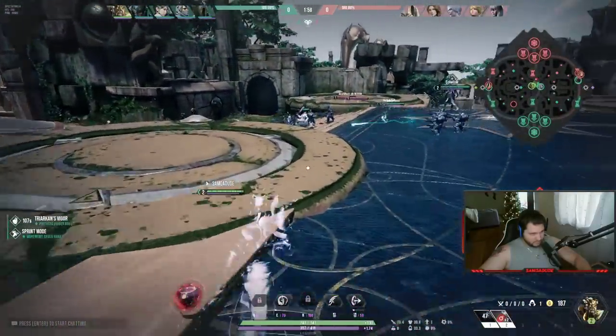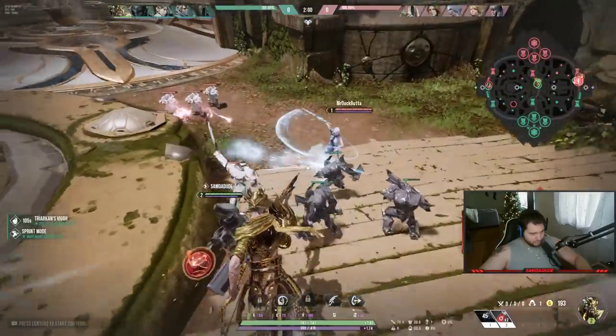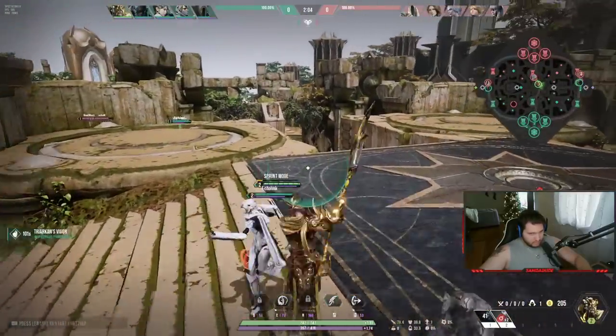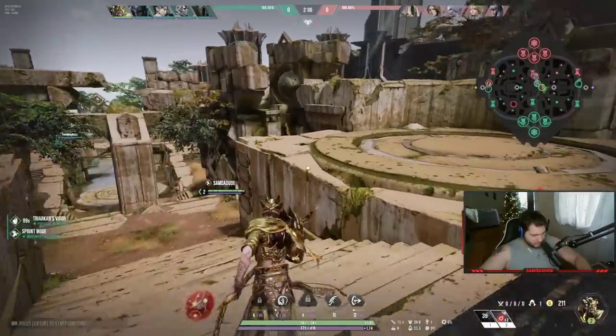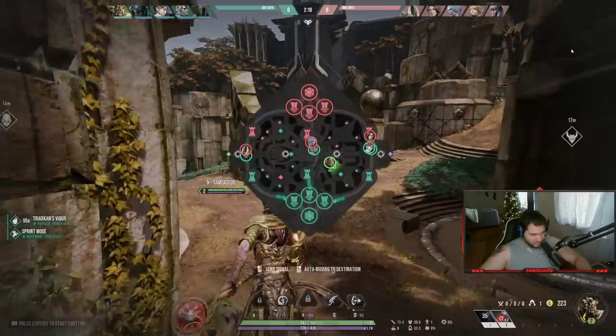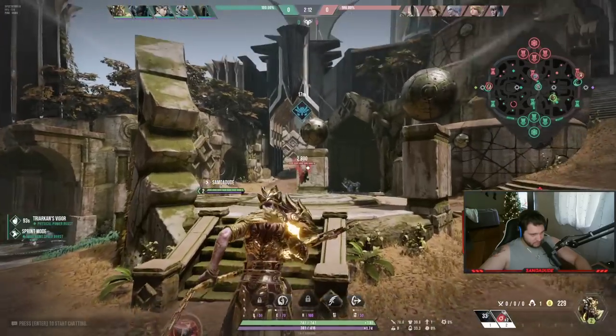I'm going to gank mid because that's pretty much the meta. I'll steal a last hit or two, go to my blue, and then gank duo. I'll probably be under-leveled because that gank was just awful, but it happens.